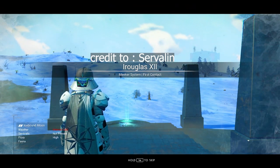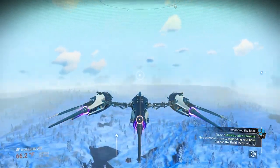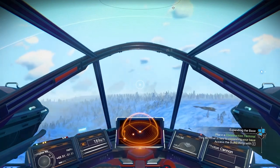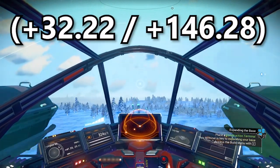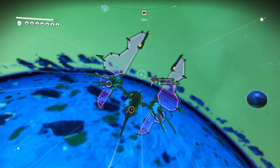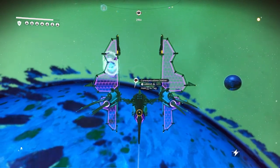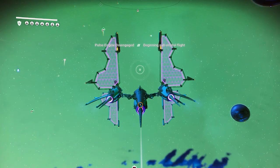We will land on an icy planet with extreme weather. So to get this exotic, we need to go to a location inside this planet: plus 32 point 22, plus 146 point 28. To make it fast and easy, just go to space and look for a communication station and save a beacon.